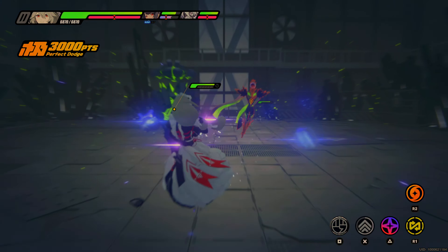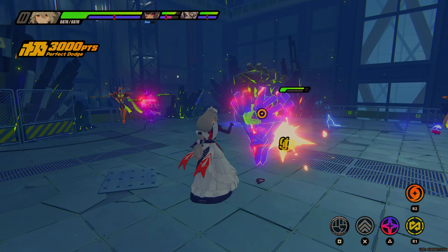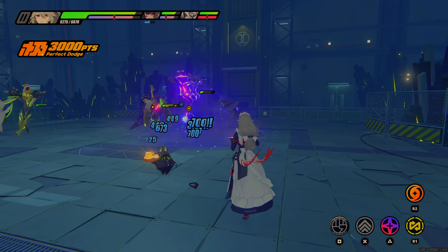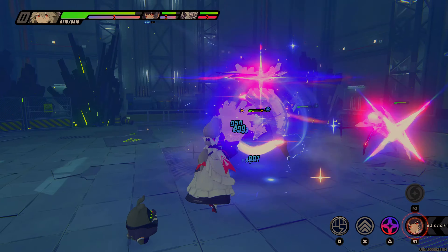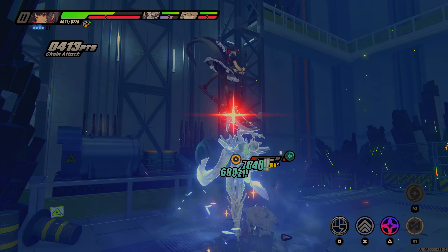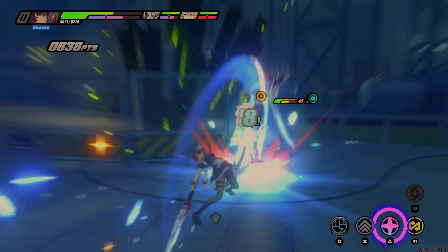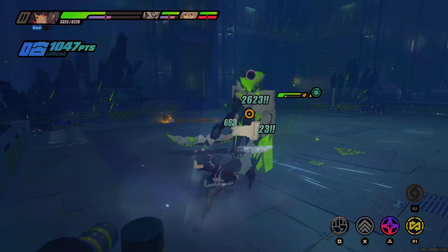Starting with the artistic design — Zenless Zone Zero has a very unique mix and situation, and I'm in love with the artistic aesthetics. They found a way to seamlessly blend urban style streetwear, Jet Set Radio, and techwear aesthetics — an aesthetic I have a painful love-hate relationship with, because nine times out of ten it doesn't do what it says on the tin.